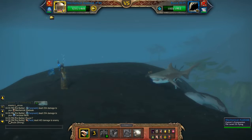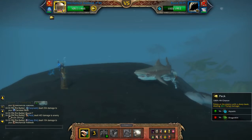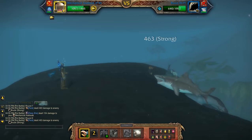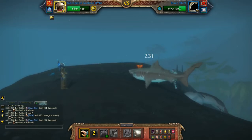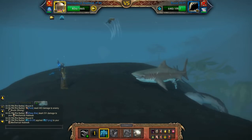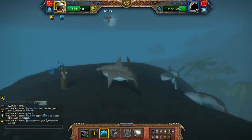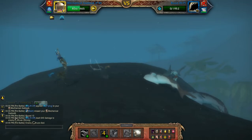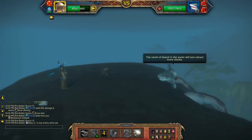Then I'll use Peck — two Pecks. And now Lift Off. He tends to stun you on that turn, which is one reason why you want to avoid it if you can.